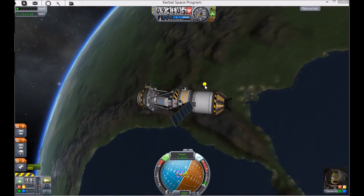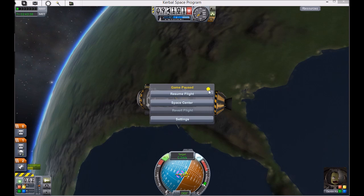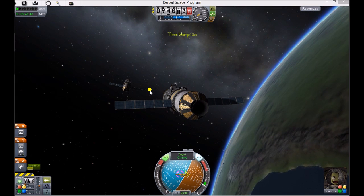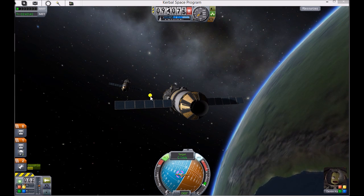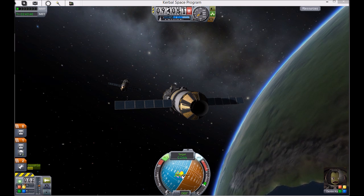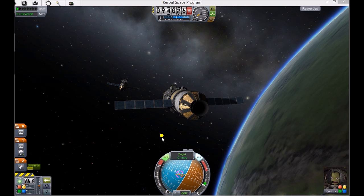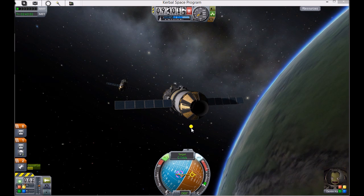In chase mode, the camera is going to follow behind our spaceship. We can pan around it like normal, but up is always going to be up, down is always going to be down, left, right, etc. Now I'm going to hit N, which is going to slow me down. You see how now I'm going away from my target — it's got the X in it. Now I'm going to hit H, and now we're going back towards it again.